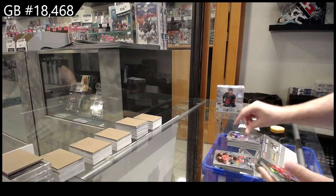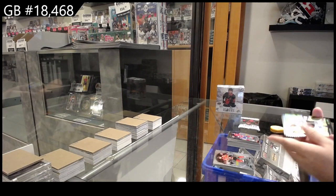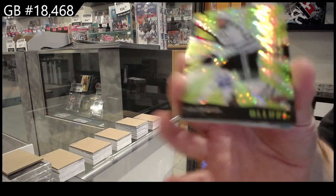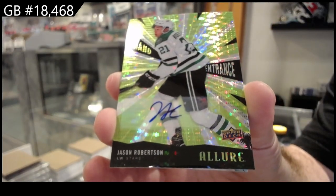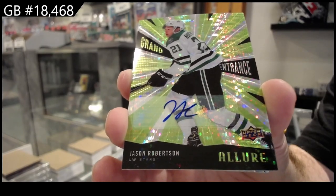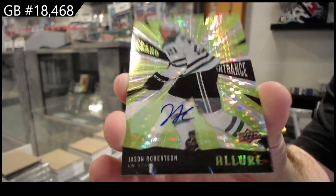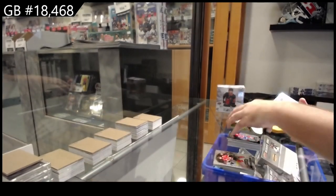Rookie of Lafreniere for the Rangers. Black Rainbow of Belzeel for the Habs — that's a sexy one. Grand Entrance, Jason Robertson. So why a lure sometimes takes as long as it does is beyond me, but there you go for Dallas. Congrats.